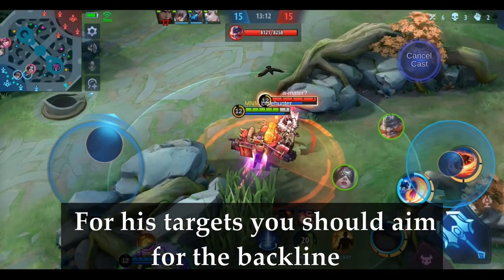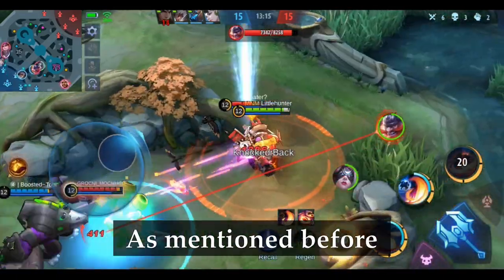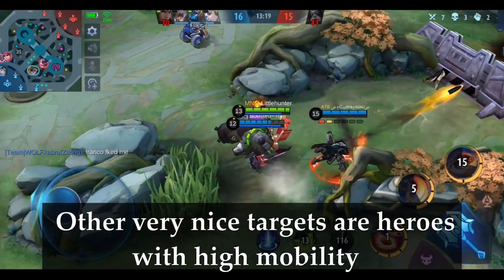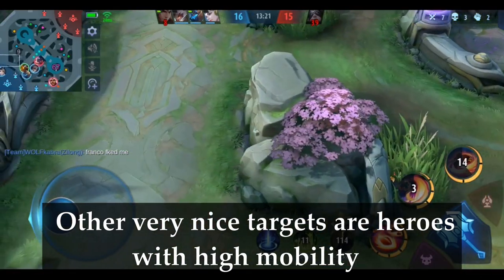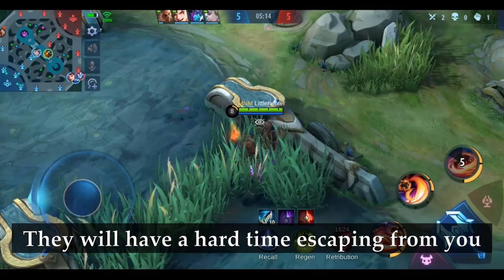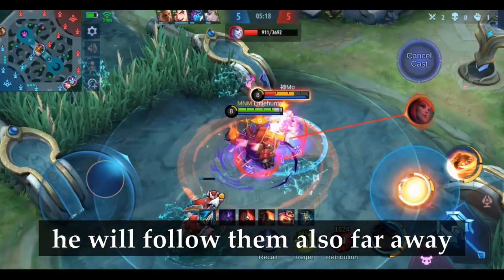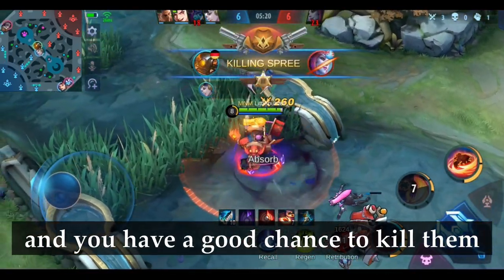For his targets, you should always aim at the backline squishies. As mentioned before, you can target them pretty easily with your ultimate. Other great targets are heroes with high mobility, like Fanny or Ling. They will have a hard time escaping from you, since once your ultimate is locked on them it will follow them even far away, giving you a good chance to kill them.